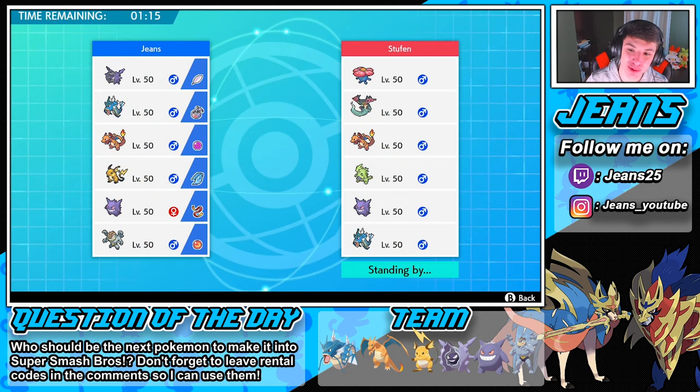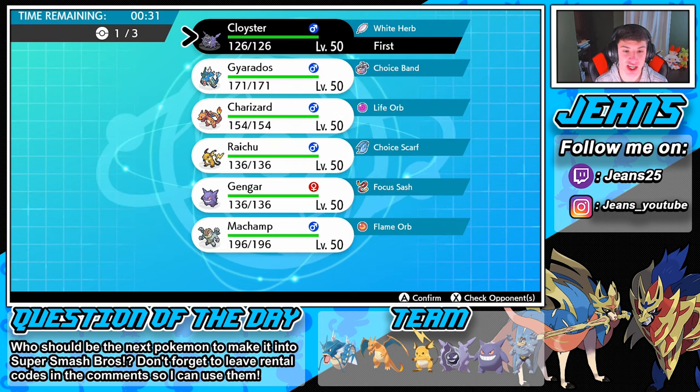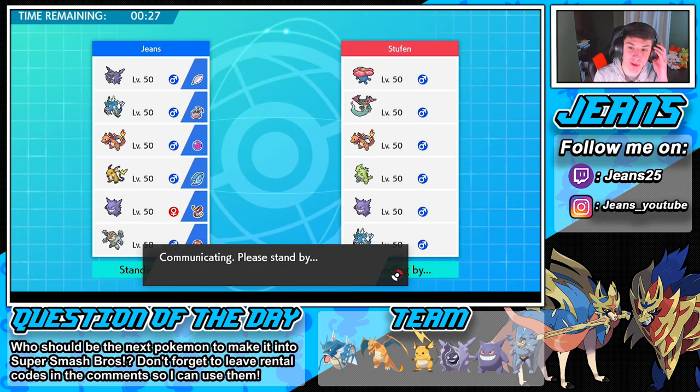Next opponent is rocking Vileplume, Dragon Pulse Charizard, Tyranitar, Gengar, and Gardevoir. I'm starting to see more Gengars in singles, which is awesome — I love Gengar. We're definitely rolling with Cloyster. I think Cloyster is a great lead against this team. We'll go Cloyster in front, Machamp in the back — Bullet Punch could come up strong — and then either Charizard, Raichu, or Gengar for the third slot. I'll go with Gengar here: Cloyster, Machamp, and Gengar.